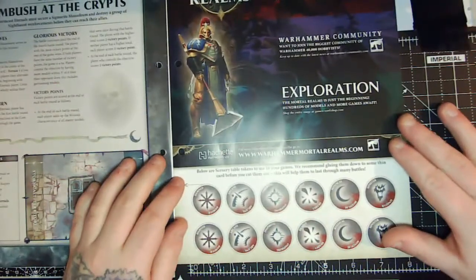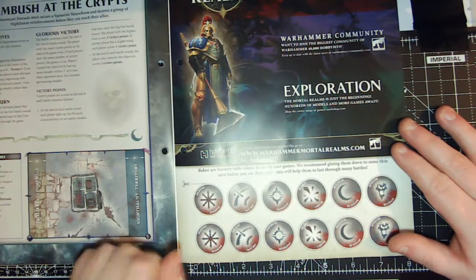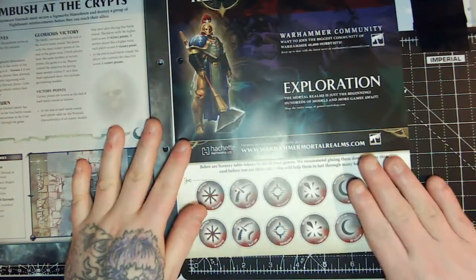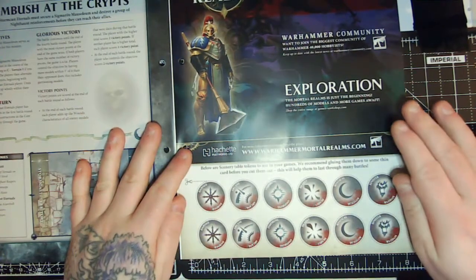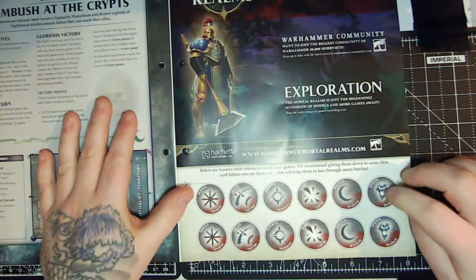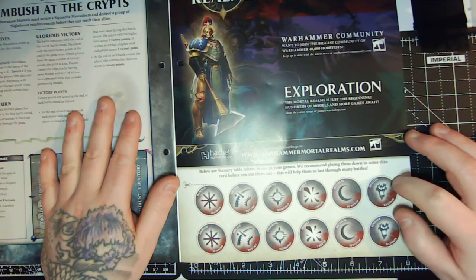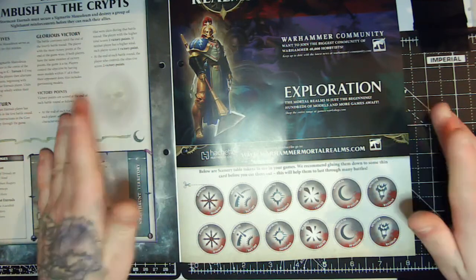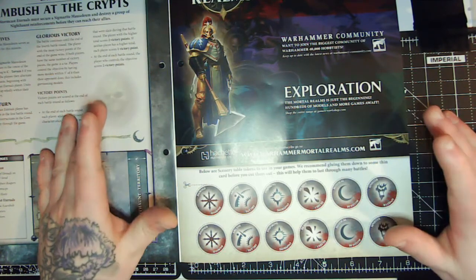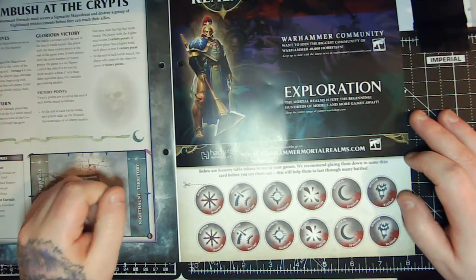There are some tokens included — scenery table tokens — to make it easy to remember terrain properties. Just put one down next to the piece or in the center. As usual, photocopy the page, stick it to card, and cut them out. I know some collectors and other communities are now doing 3D printed versions of these tokens, so you can likely find them online — prices and quality will vary, but they'll definitely beat the paper versions if you're playing Age of Sigmar regularly.